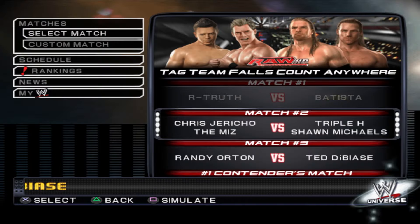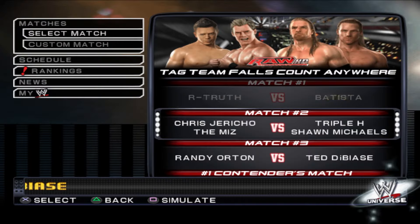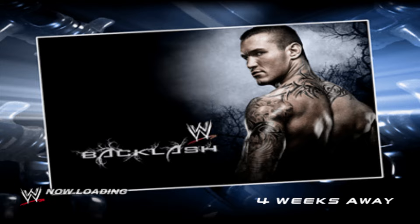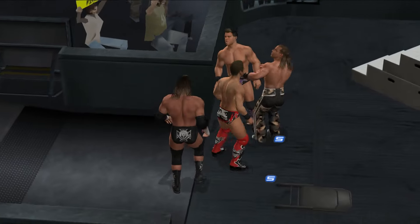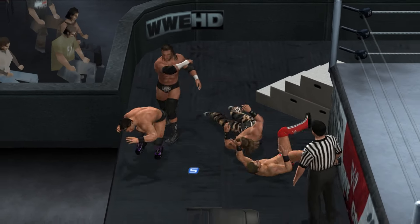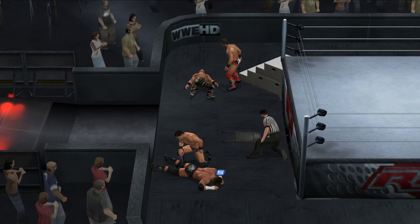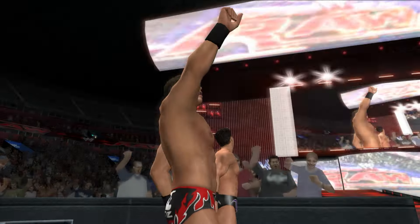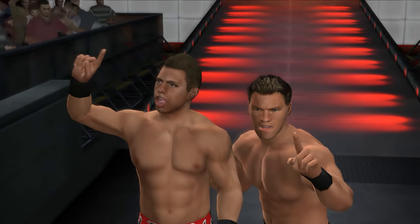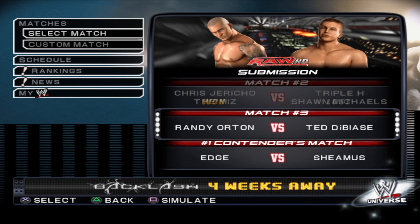Next up on Raw we have Jericho and Miz versus DX — and this is a tag team falls count anywhere match. No way, this is glow sticks DX! The entrance just stopped on its own — it saw glow sticks DX and said 'yeah, that's enough.' Jericho and Miz attack DX from behind. Miz with a swinging DDT on Shawn Michaels. Miz skull-crushing finale, goes for the pin on Shawn Michaels — the Miz wins the match. No fucking way! Jericho and Miz just completely stomped DX. I guess that's what you get for bringing out the glow sticks, brother.